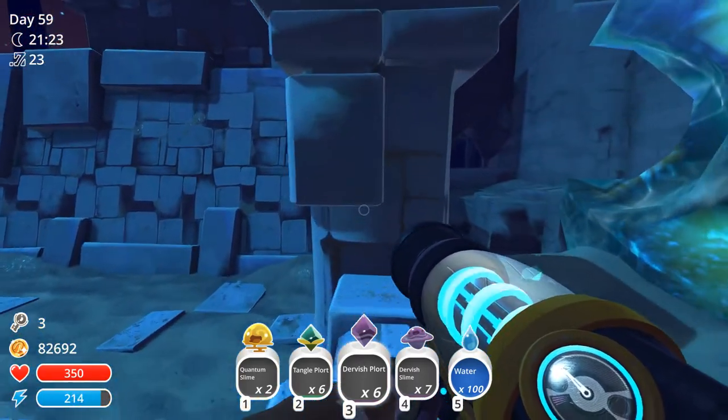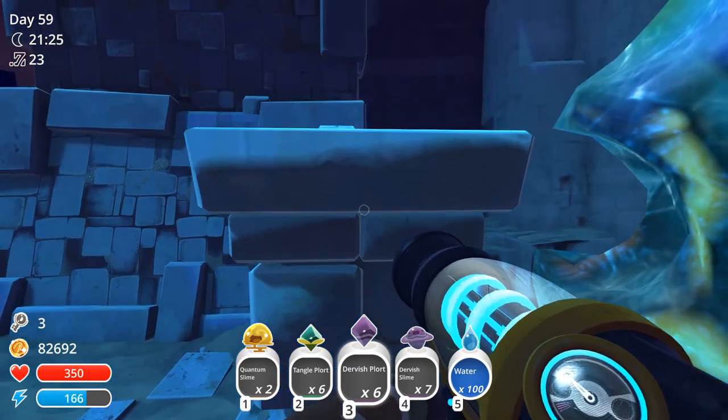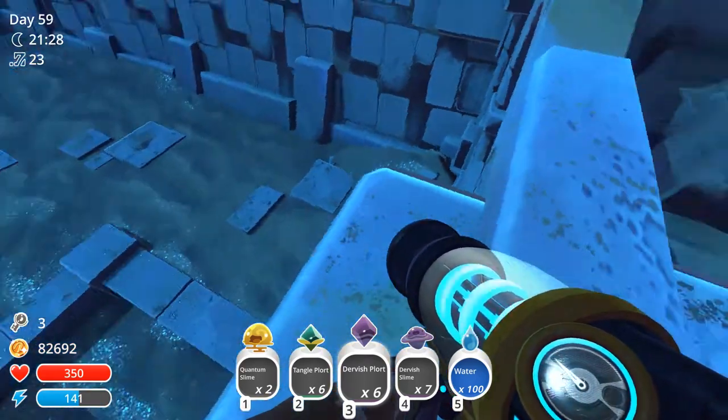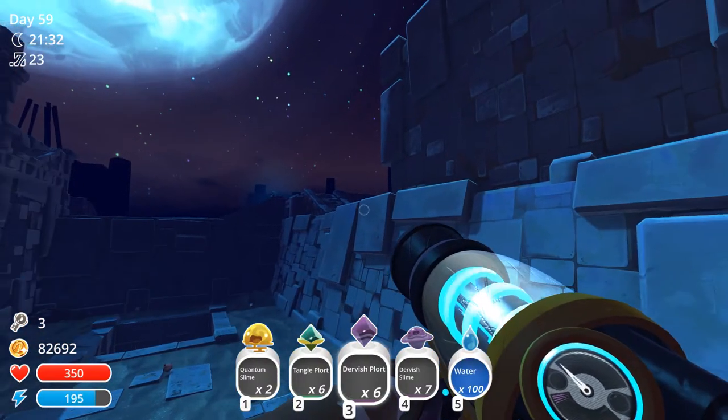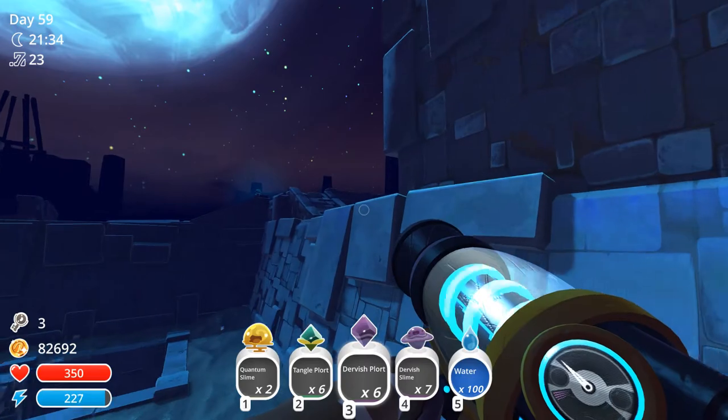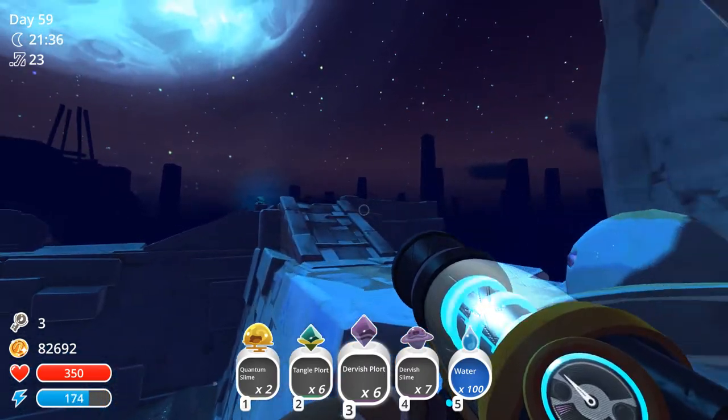So we get up here, and then we're going to get onto this little rock pillar, then we're waiting for our energy and we'll fly over to here. Like that.